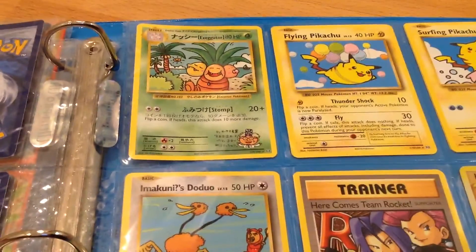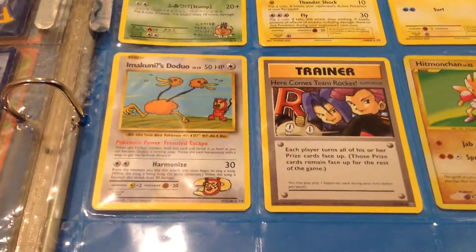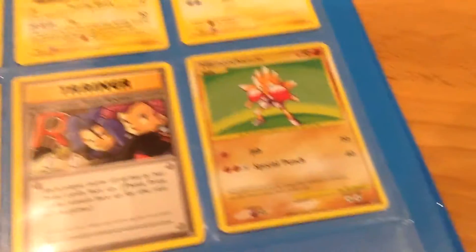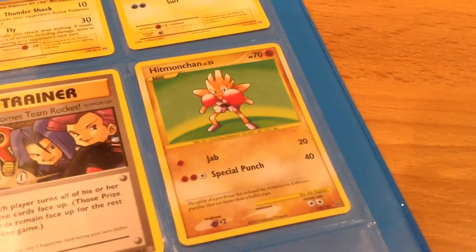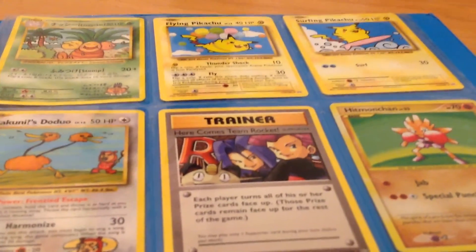And now we got all the secret rares from Evolutions except for Hitmonlee - I'll get into that later. By label: Flying Pikachu, Surfing Pikachu, Imakuni's Doduo, Here Comes Team Rocket, and Hitmonlee's Secret Rare. And then there's a basic from Platinum - actually it's a Secret Rare from Platinum. And that's it everybody, that's my Pokemon collection. TCGTV out.